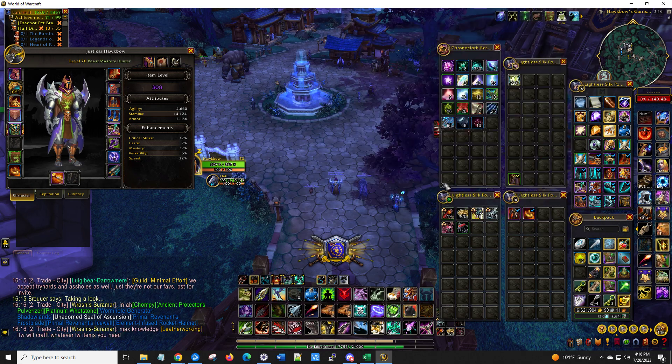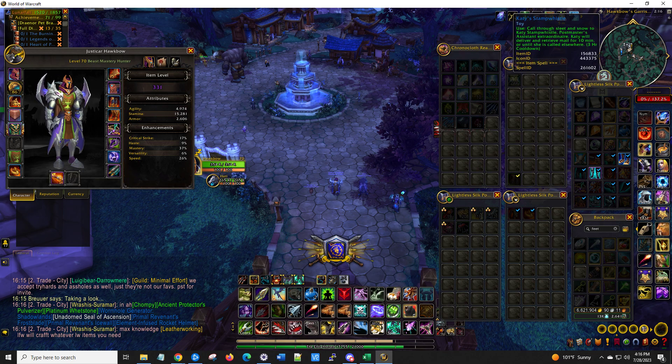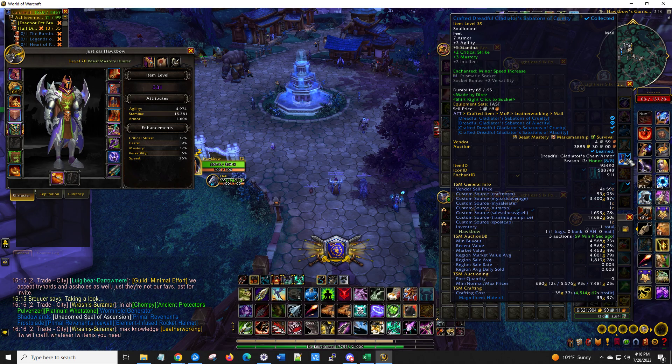I tried out the boots — the feet slot — and I put the Dragonflight enchant on them that gives speed. But even with that, it doesn't give as much speed as the minor speed increase on the older boots. I think the only qualification is that the minor speed increase enchant requires item level 50 or below. I don't know if it's level 50 or item level 50, but I just crafted some leatherworking boots and put them on there.